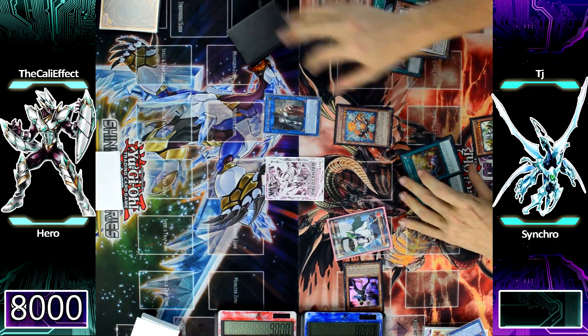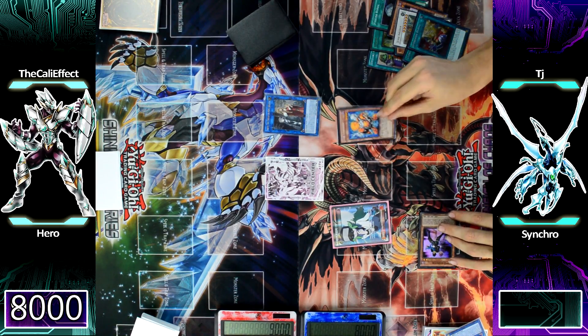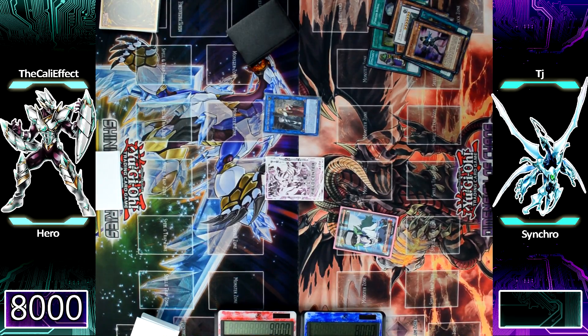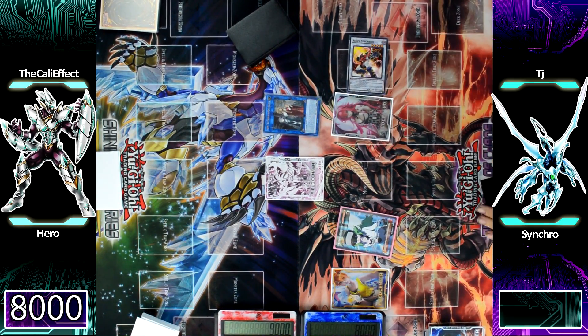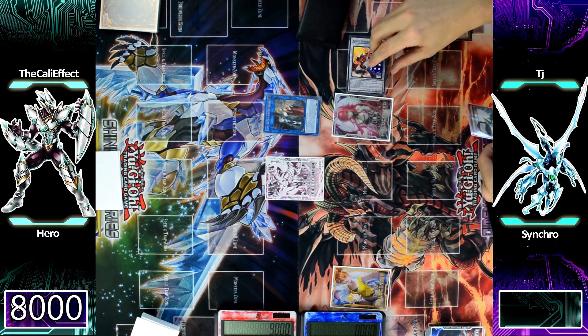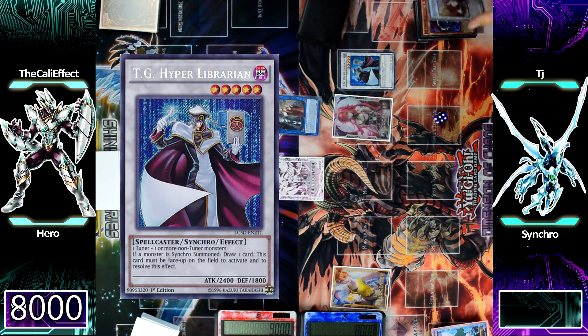TJ follows up using Doppel Warrior and Junk Synchron for a synchro summon. It's really important to use those two monsters for the synchro summon because E-Soul is still on the field and you have to put it in the furthest zone. That makes Excel Synchron. Using Excel Synchron's effect — but not before getting two tokens from Doppel Warrior being sent to the graveyard — he sends Jet Synchron from his deck to the graveyard, decreasing Excel Synchron's level. Doppel Warrior is really important to this strategy. He then uses Excel Synchron and a token to make TG Hyper Librarian, and this is where he starts drawing a lot of cards.